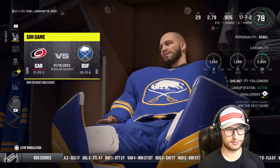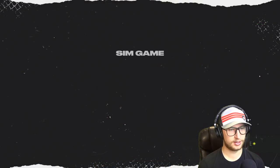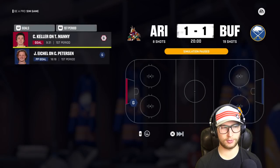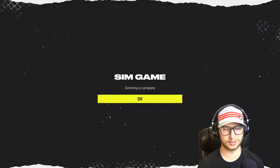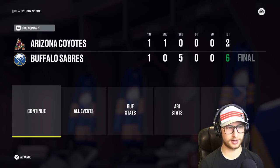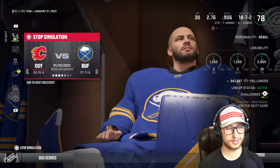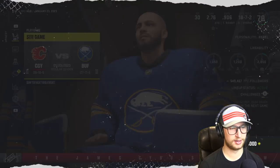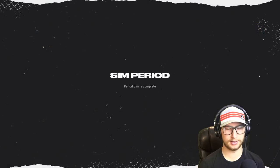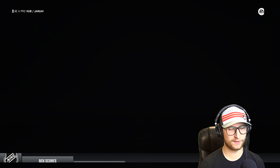It looks like they maybe put me in because we finally lost. First period 1-1, second period 2-1, third period 6-2 — what a third period! Why are we so good in the third period? Unreal from you Sabres. So that is sim game number three, we still got a lot more to go here. The Calgary Flames, eighth in the league right now, doing very well — 1-1, 2-1 Sabres, and 3-1 Sabres. Great performance.